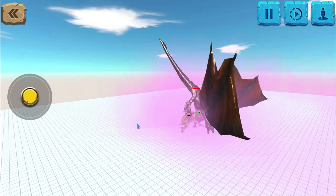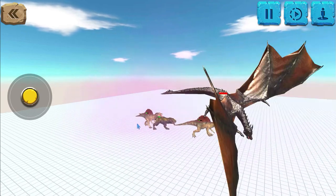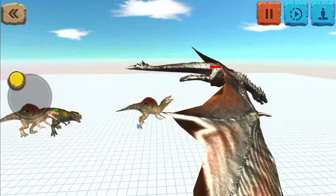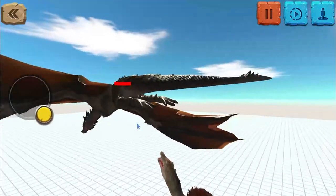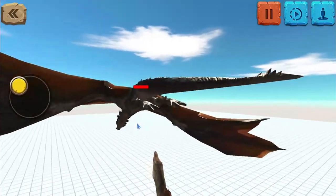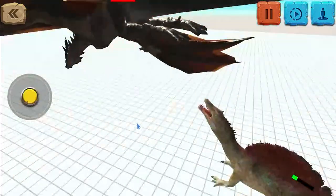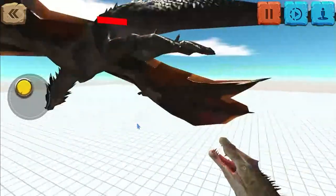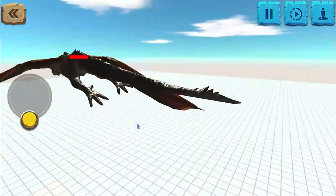Oh, they're about to die. The Spinosaurus made a sacrifice and grabbed on. I think the movement on the dragon is really sick because you can see the tail moving and he's going downwards. The Spinosaurus is about to just jump — I feel like it can grab its foot and get lifted up, but that'd be pretty sick.